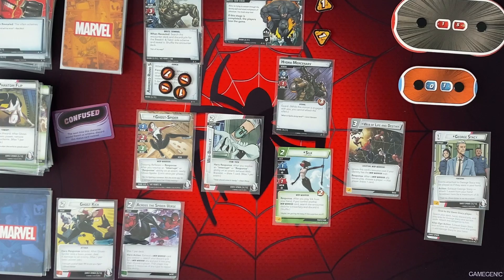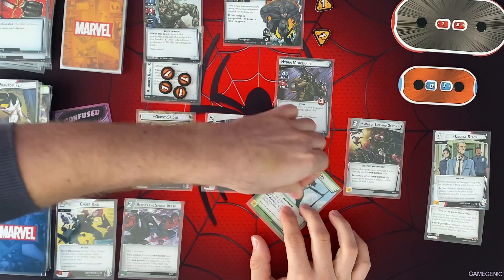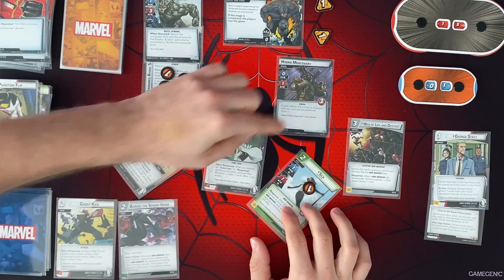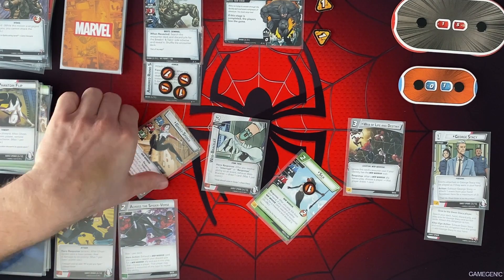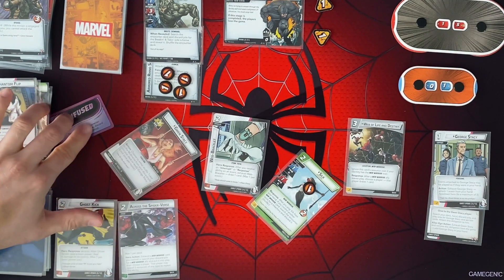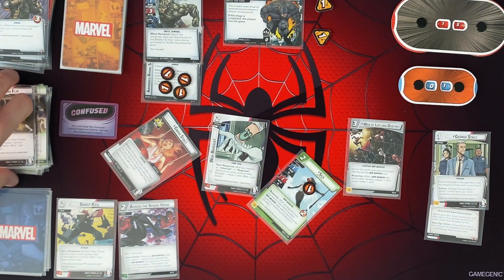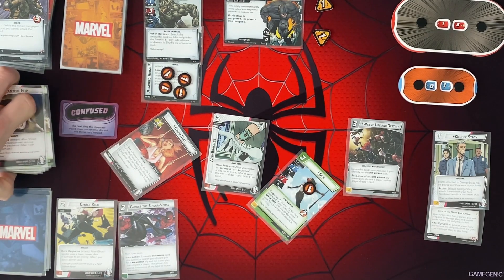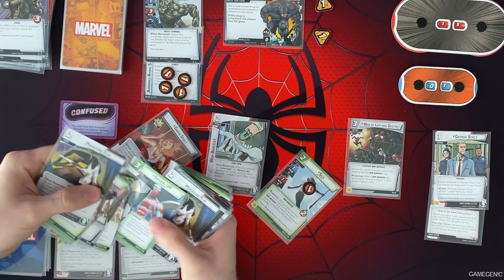Should I go ahead and swap to Alter Ego form and heal? Maybe — nah, we'll be alright. Silk is going to attack this Hydra Mercenary and then Ghost Spider is also going to attack the Hydra Mercenary to get rid of him. We're going to swap to Alter Ego form. I can choose to either shuffle the Ticket to the Multiverse from your discard pile into your deck, or ready George Stacey. We don't have George Stacey out, but I can exhaust Gwen and remove the obligation to add him to your hand. But I'm already exhausted. So I'm going to shuffle Ticket to the Multiverse back into my deck — two wild resources is hard to say no to, especially because our deck is only four cards.